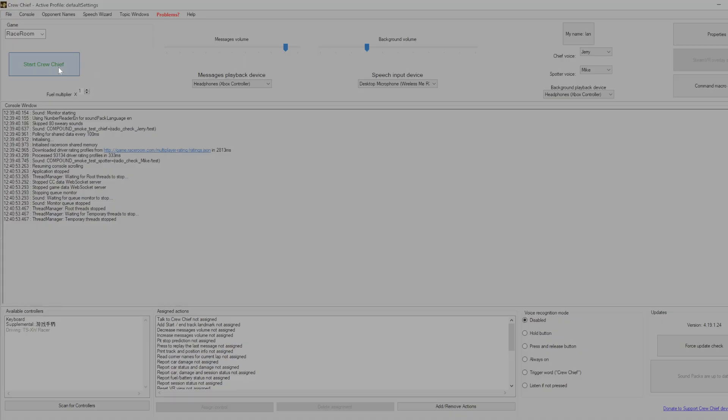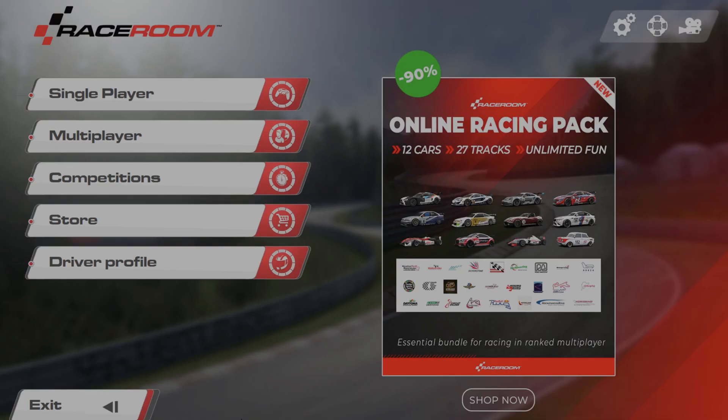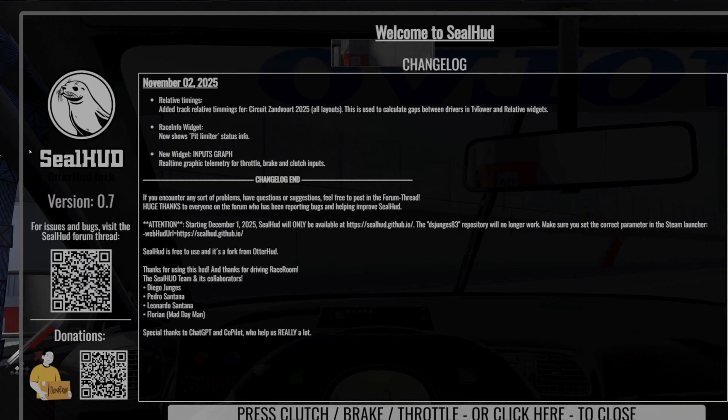Next, start Crew Chief. Then open Raceroom, go to single player, go to practice and we will see what's there. Go to drive and let's see what we've got on the left-hand side. When you first go in, you will see Seal HUD version 0.7 — this shows you that it's worked. It had its latest update on the 2nd of November, so this is being actively worked on. Thank you very much to the Seal HUD team and its collaborators.